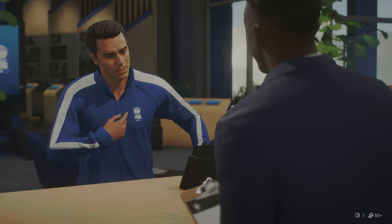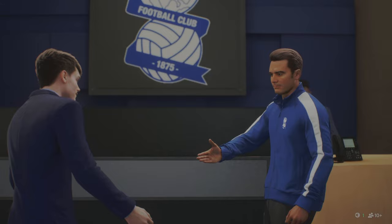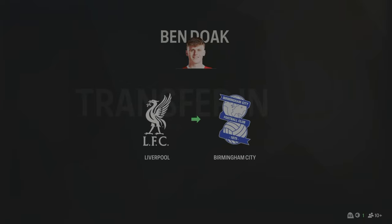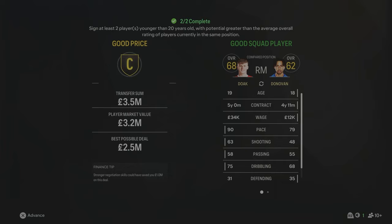The final signing of Season 2 is Ben Doak from Liverpool for £3.5 million - 68 overall, 90 pace, coming in at right midfield. We've now got a lot of pace on the wings on both sides. I really think he's going to be a player we can develop and turn into an absolutely insane player once we get a few more seasons into this rebuild.